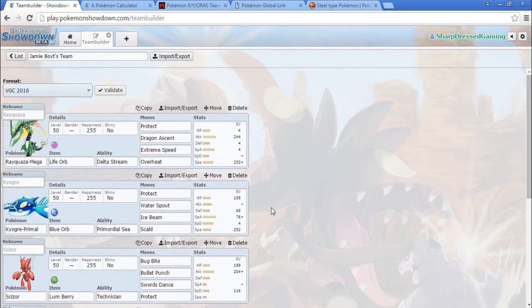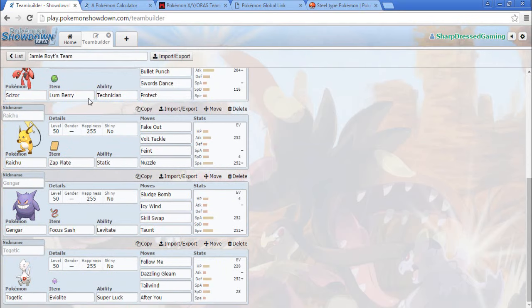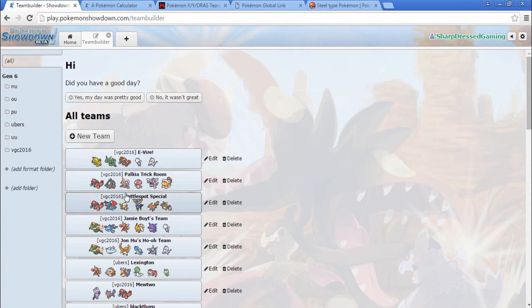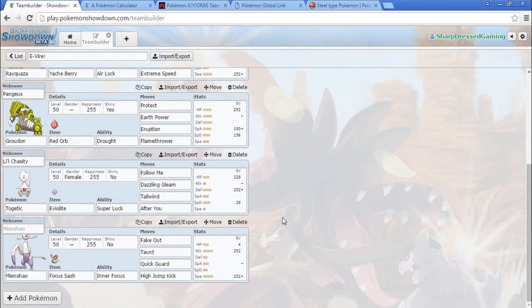This team is starting to look a lot like another team I've seen — it's got Rayquaza, Scizor, and Togetic, and instead of Rayquaza we have Electivire. Which isn't terrible. That team was built better since it won a tournament, but I kind of like this. What was I going to add? Oh — I was going to add Scizor. But can I add Empoleon?